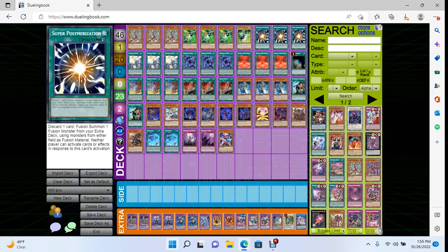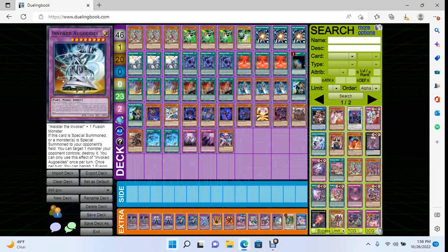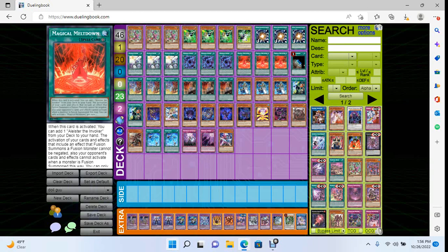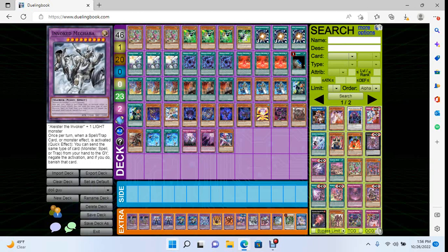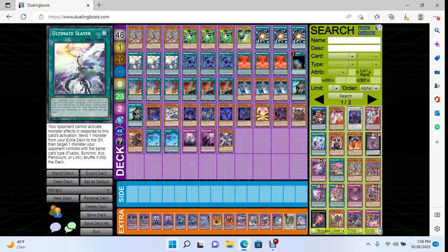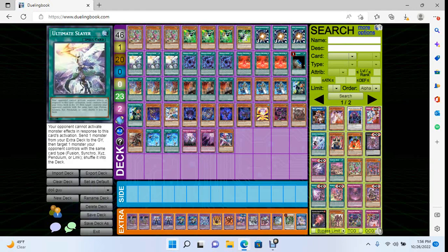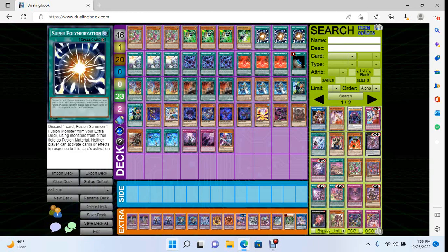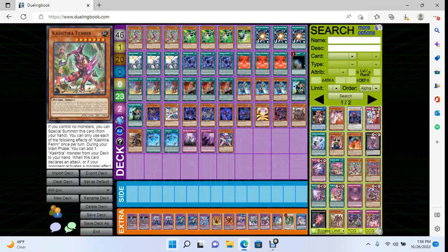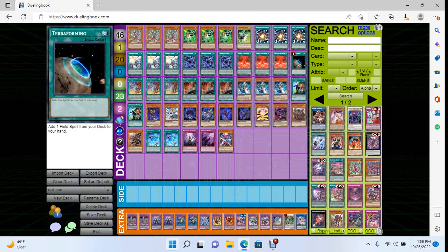Shadoll Fusions are one-card starters, Ultimate Slayer is a one-card starter, and you can even Super Poly in response to an Imperm or a Valor on your Alister — Super Poly the Alister and one of your opponent's Tier Fusions, summon Agwadis, add Invocation, Agwadis will pop, then you Invocation and banish the Agwadis and the Alister to go into Macabre. There's so much that only comes from testing and experience. These twelve going-second cards are undeniable non-negotiables.